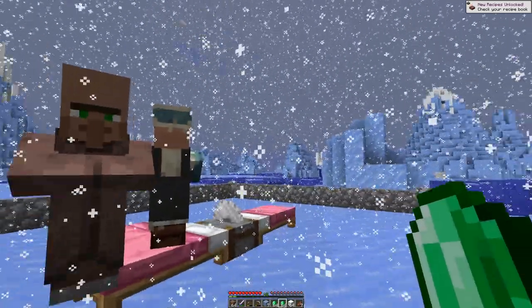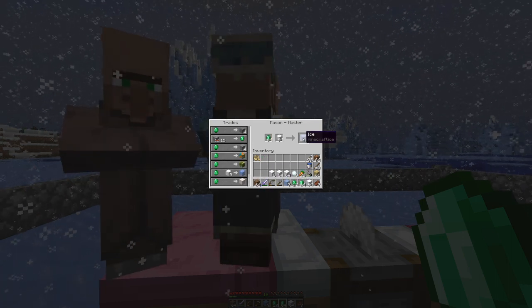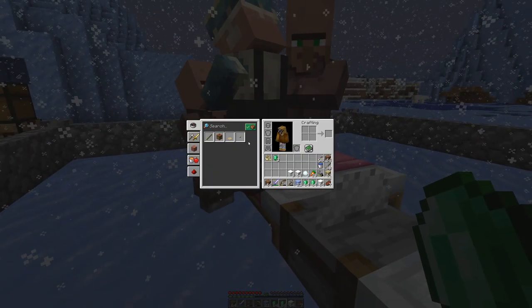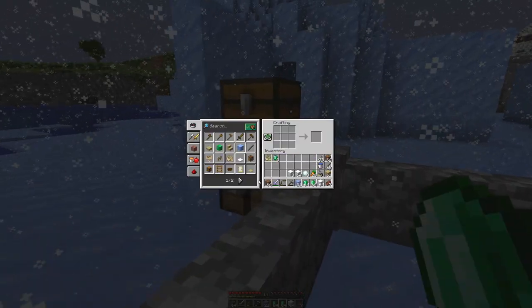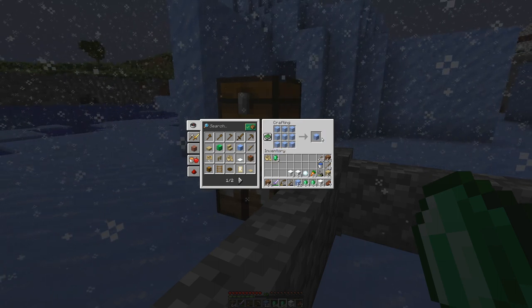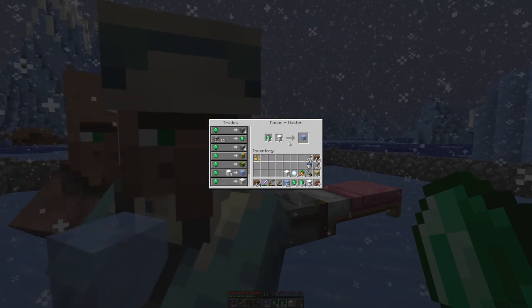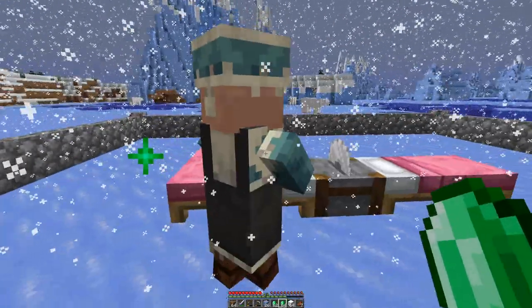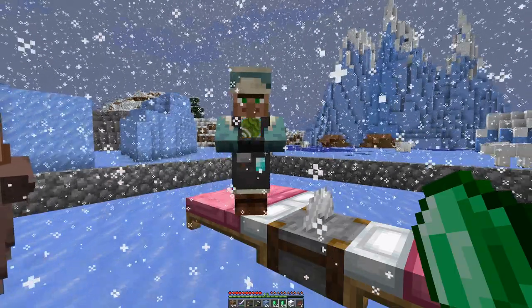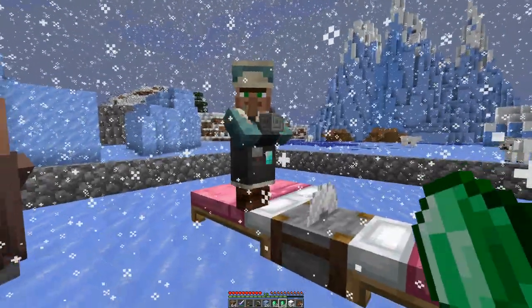With the ice we can create packed ice. We will need 60 blocks, so let's make it a stack. We need 540 normal ice blocks to craft them. So I will be here a while — my hands are swollen. I spend a day only trading for pieces of packed ice.